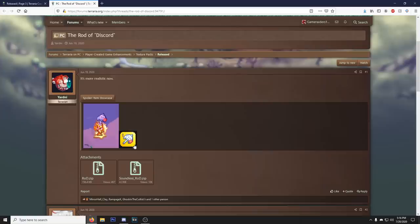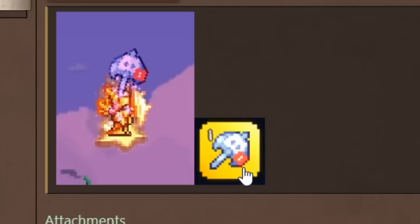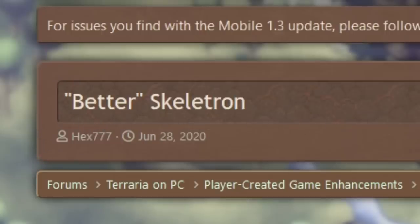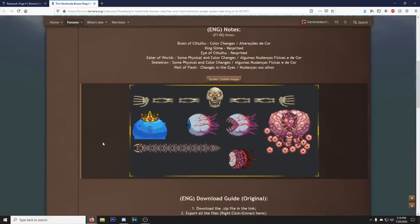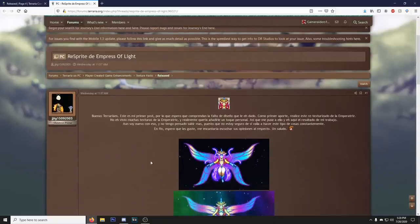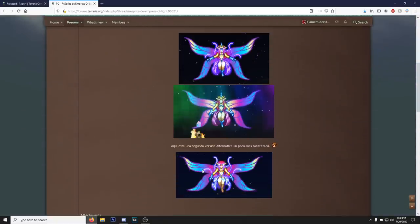We got a nice simple one here - the rod of discord changed into the Discord app logo. It's even got a little notification symbol. We got a better Skeletron texture pack - I couldn't agree more. We have pre-hardmode bosses resprites and improvements, except Queen Bee I guess. Look at this - not bad honestly. The resprite looks very nice, got a nice different feel to it. I do like the slime retexture, and I really think King Slime should have got a retexture in general.